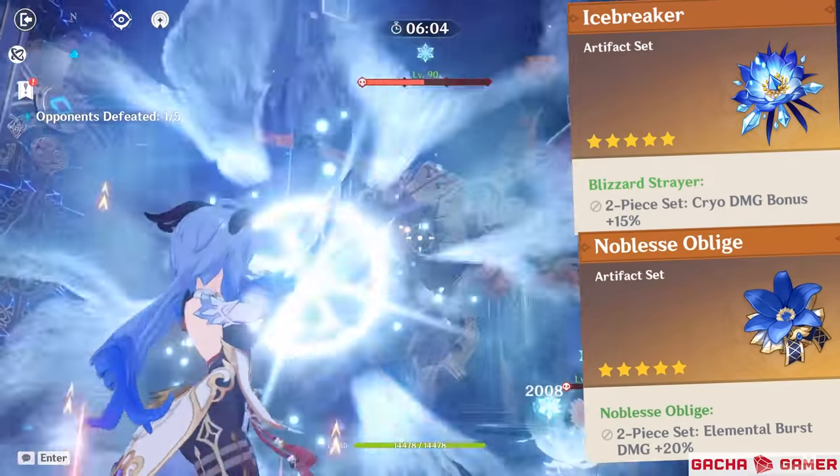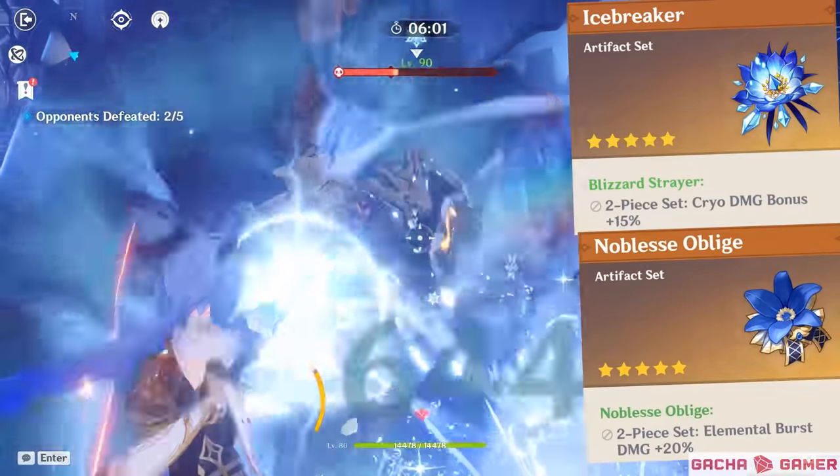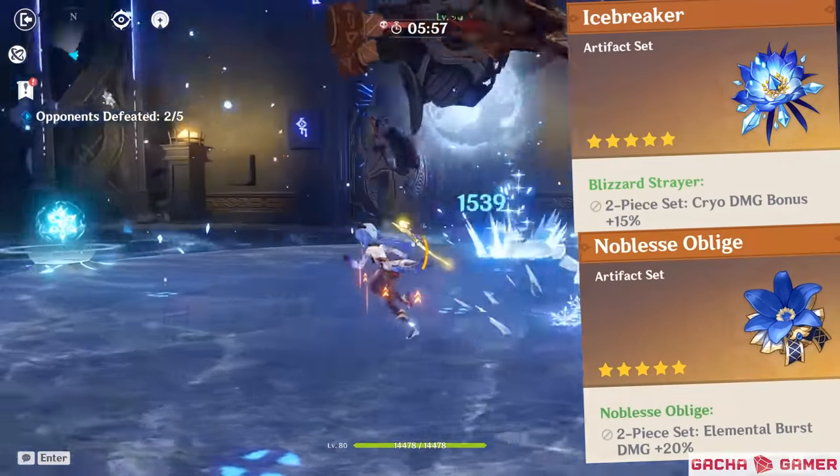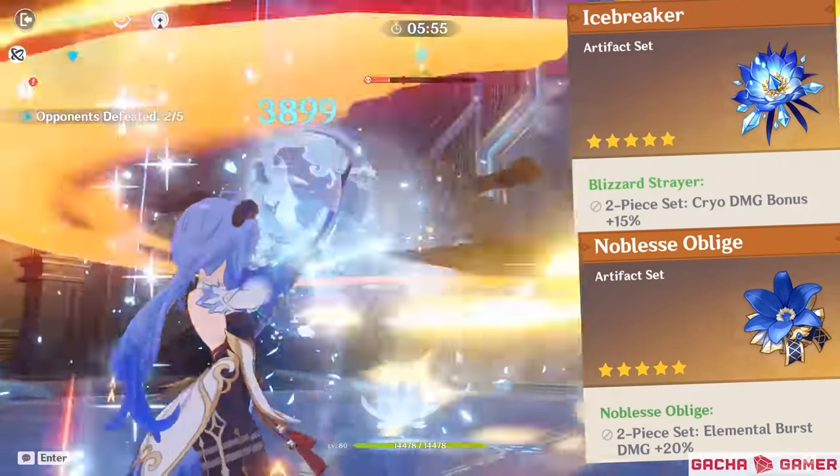If you don't want to get the whole 4-set bonus, you can mix it together with Blizzard Strayer 2-set, so you can end up with a nice 20% increase for your burst and cryo damage, which should give you plenty enough useful damage support.